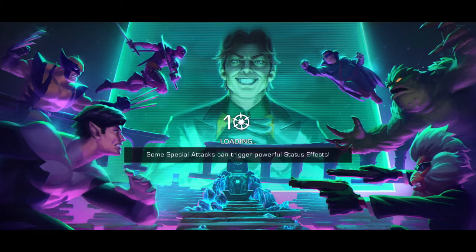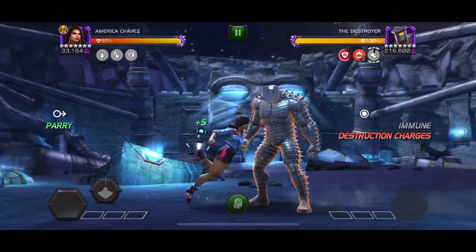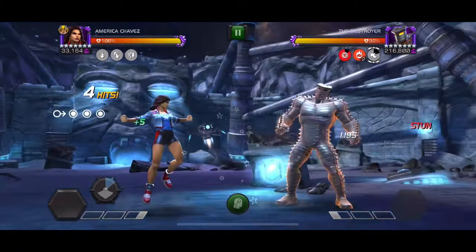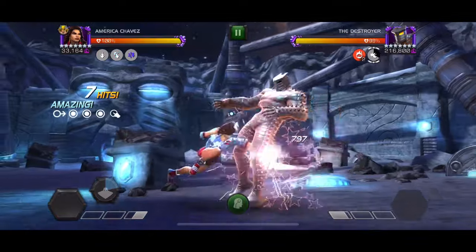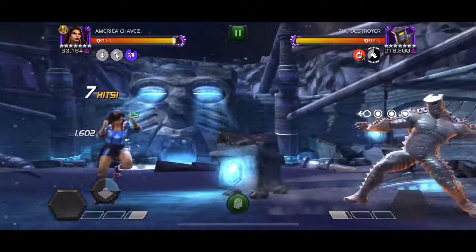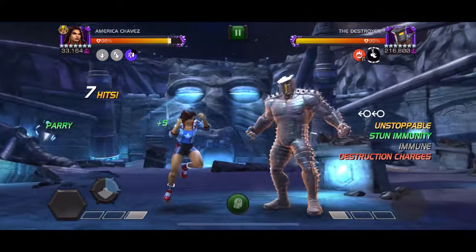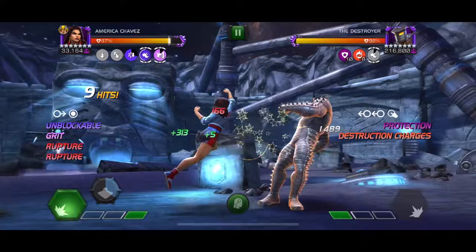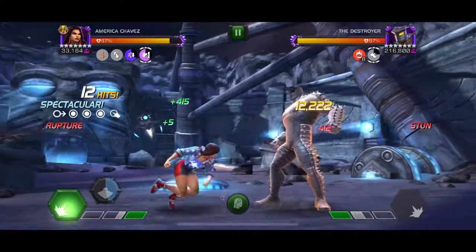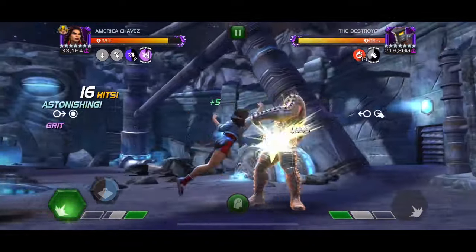With America Chavez, every time you do a full heavy attack you put on those purple negative zone charges, which reduce the power gain. So if you have at least two or three negative zones and Destroyer gains a bunch of power, instead of gaining power you can prevent it. And if you have like three or four charges, you can actually reverse his power gain.